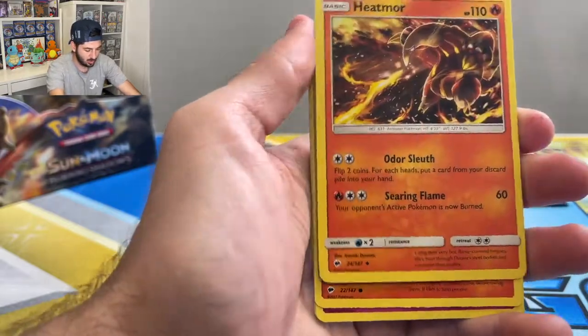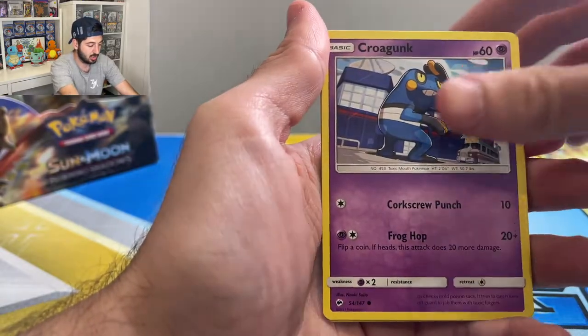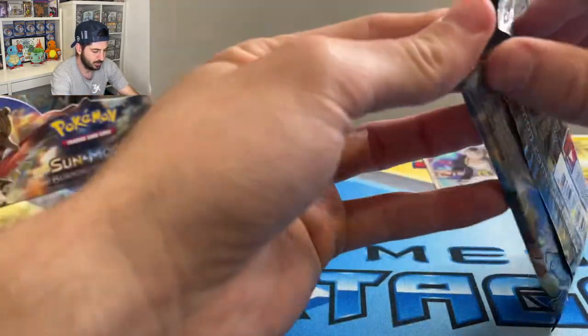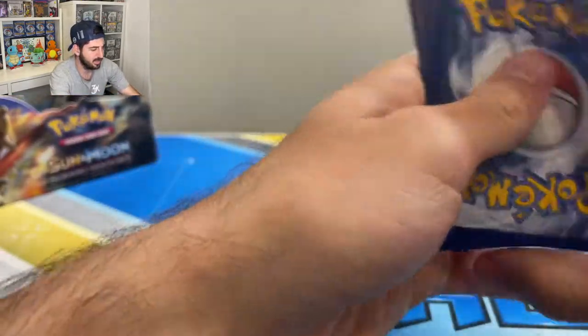Two gold cards were randomly inserted in this box. Pikachu, Krogon, Mudsbury, reverse, and a Weevil. Ho-Oh! This box is nuts — and a full art I think!